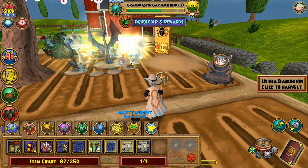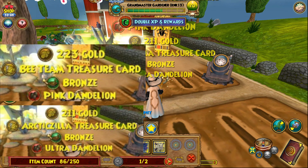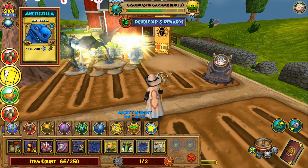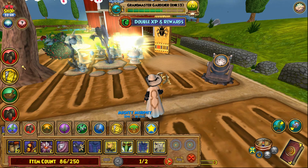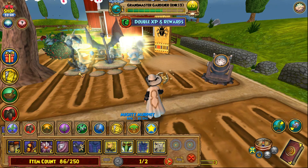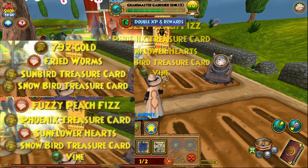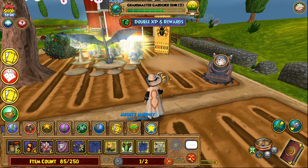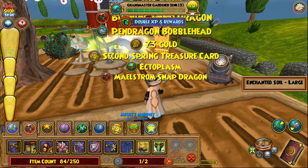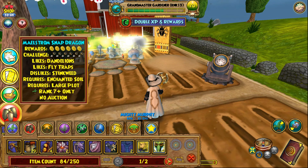Now we're doing the ultra dandelion — we got some bronze and another ultra dandelion seed, plus a pink dandelion. Next is the goose tree: we got snacks, some treasure cards, a vine, and some gold too. Now this is the ultra snapdragon — we got a pin dragon bobble head and a diamond. Always good to get diamonds!